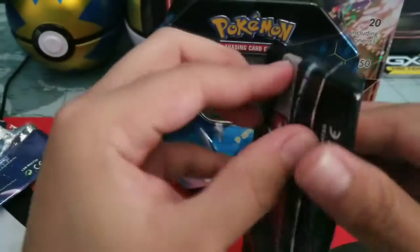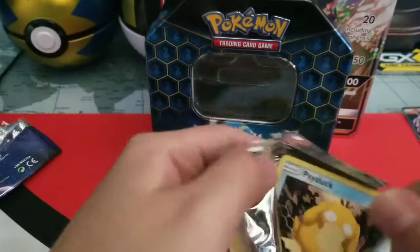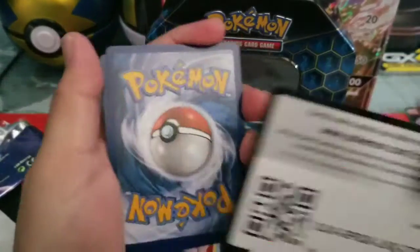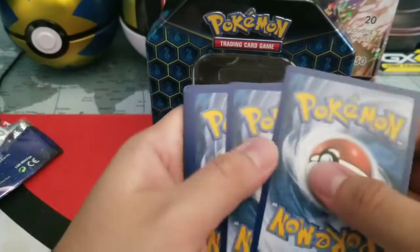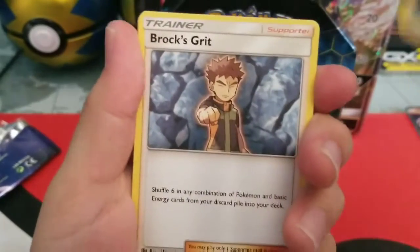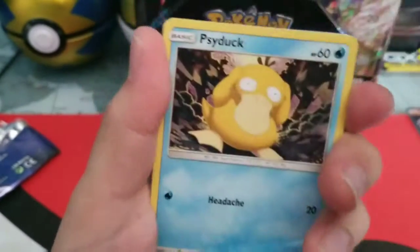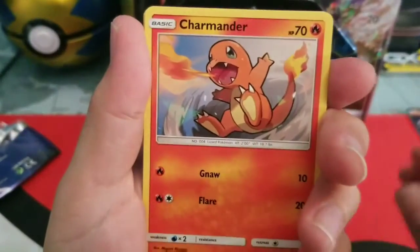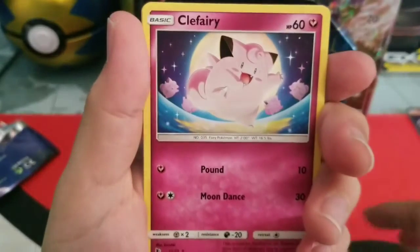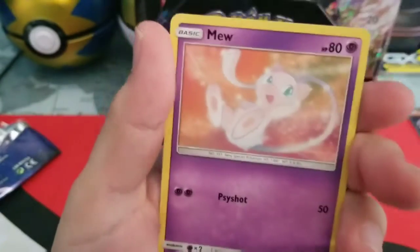Next pack. We have a Darkness Energy, Brock's Grit, Scyther, Jynx, Psyduck, Charmander, Magikarp, Slowpoke, Clefairy, Kangaskhan — reverse holo — and a Mew.